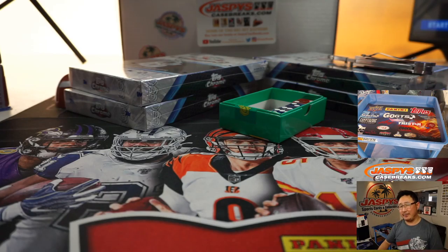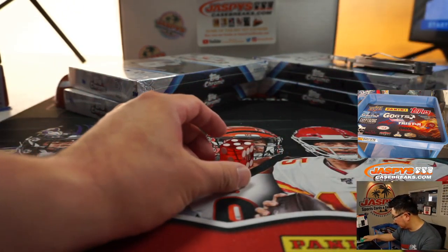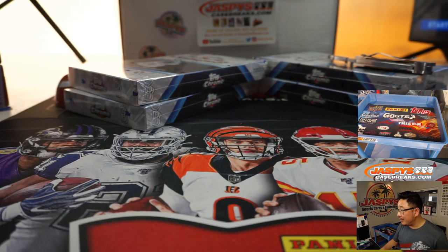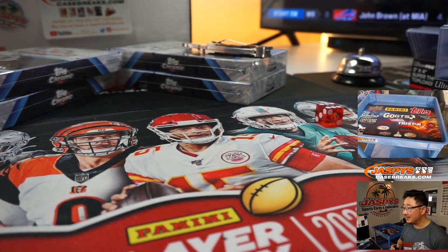EA, I also have the Bengals plus six, so I'm trying to thread the needle here. We'll use that die right there — it seems pretty eager. One, two, three, four, five, six. Pick your team six, and it's going to be six, right there.